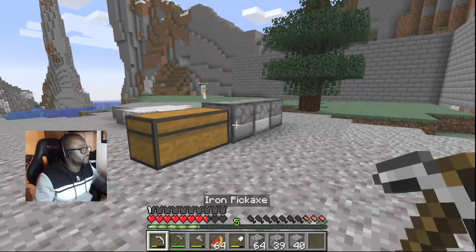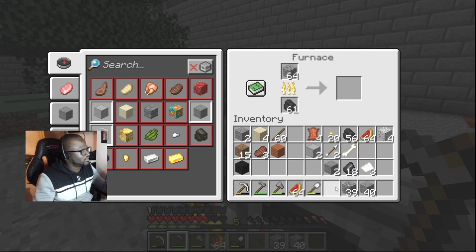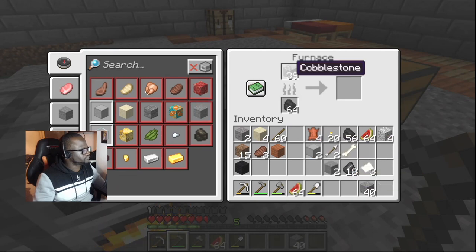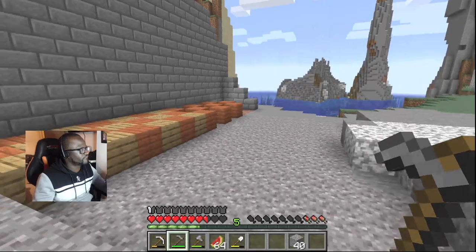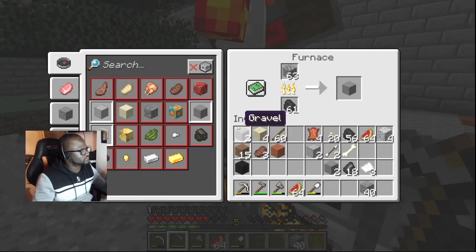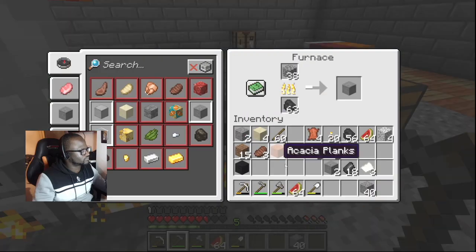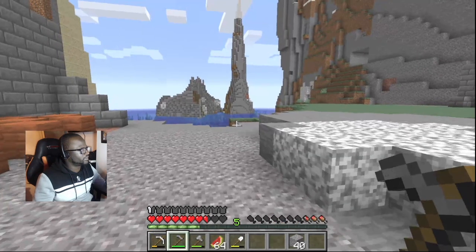I need to start burning some stuff. Cobblestone — now I need to. I don't have any more. If I need lots of cobblestone — there's a stack! Thanks. Nine — not enough. One good enough — I'll take it. Let those burn.